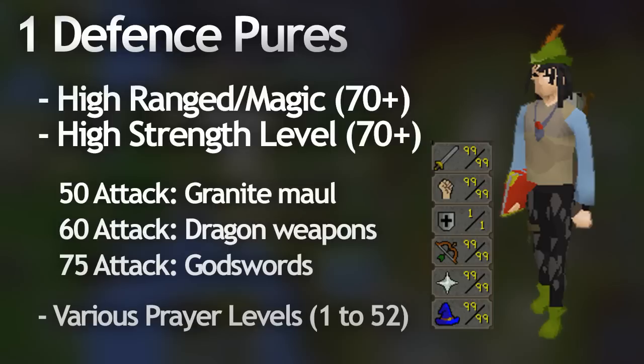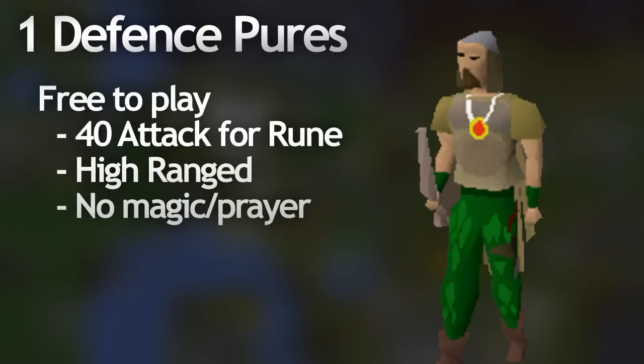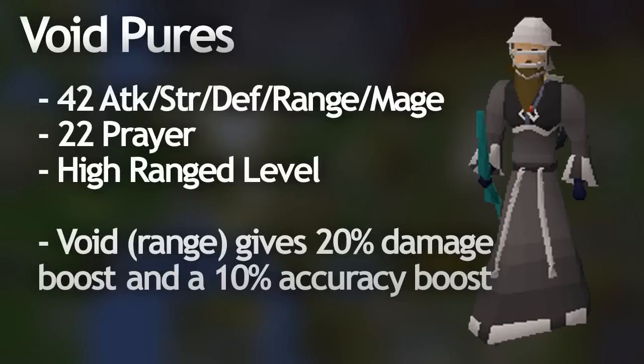These are all the cases for one defense pay-to-play pures, but what about the free-to-play one defense pures? These guys usually have a really high range level and strength level but cap their attack level at level 40 - just enough to wear rune. By doing this they can allocate more levels to strength without leveling their combat. They also don't really have any prayer levels since prayer becomes pretty useless in free to play without prayer potions and access to many altars. But a lot of free-to-play pures that are members will bring a prayer potion into the wilderness, hop to a members world, drink the prayer potion, and then hop back to the free-to-play world - maybe before or after a fight.